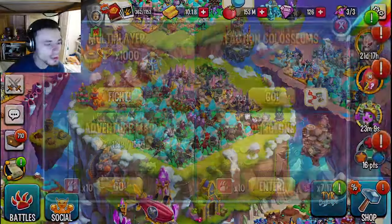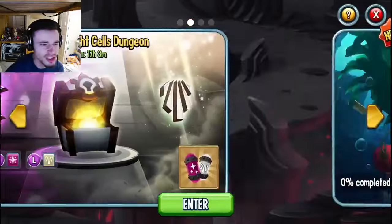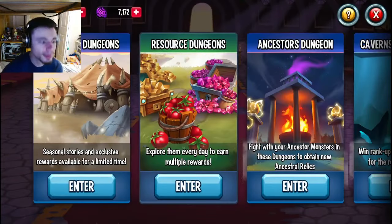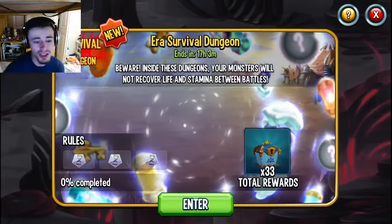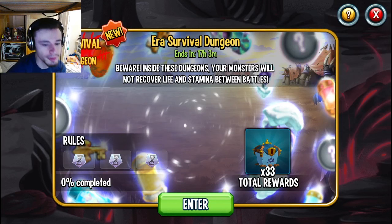The next way is going to be through the dungeons. There is no chest dungeon in the resource dungeons right now, but if you go into the seasonal dungeons you can actually get 33 chests there. You can redo the dungeon over and over — I believe it's weekly — so definitely make sure to do this dungeon.